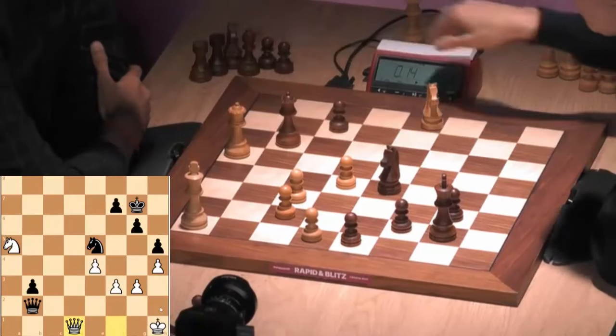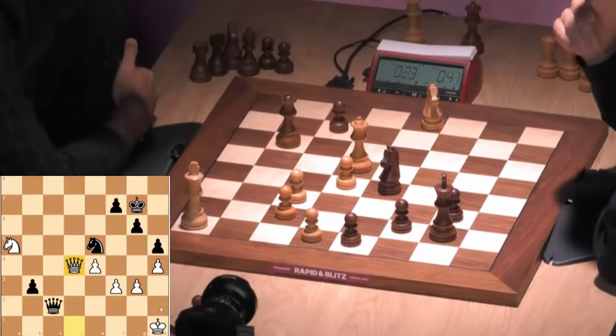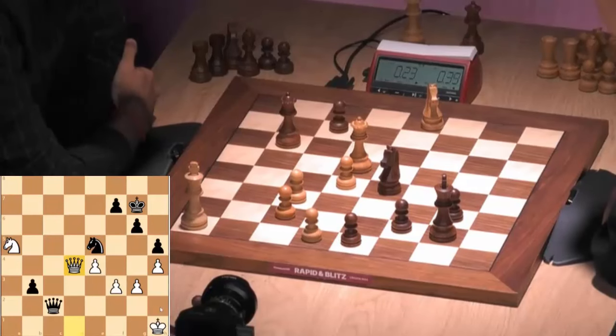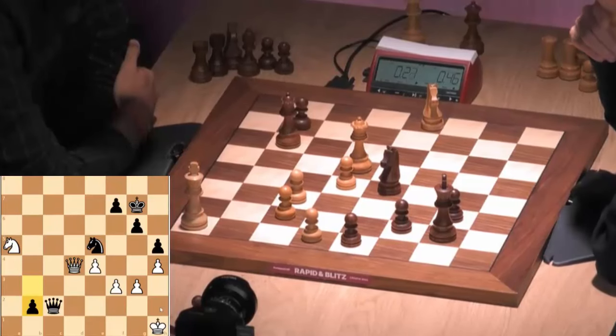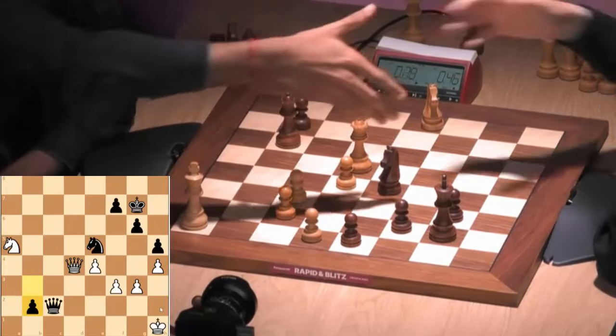Looks good, doesn't it? Great. Queen c2, queen d4 setting up a pin. But b2! Oh, that's nasty.